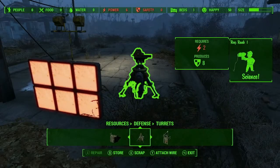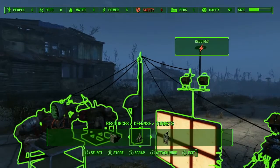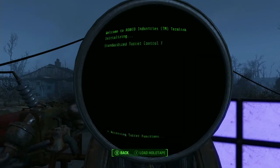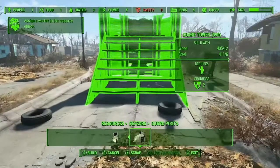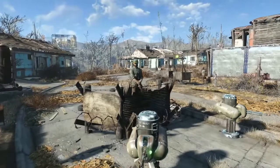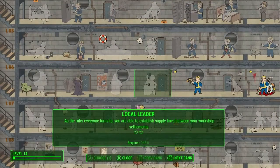Then there are the perks. There's a merchant perk — we've seen that one under Charisma. There's what looks like the Fortune Hunter perk again. Then there's a Science Alchemy-type perk, probably putting a bit of Skyrim's alchemy into Fallout, making it so you can craft better chems — stimpaks, Radaways and the like. The Local Leader perk mentions Workshop Settlements, which probably confirms that hubs exist where you make your weapons and armour.